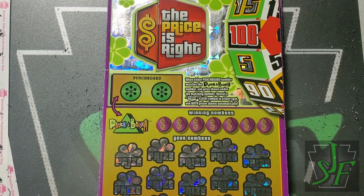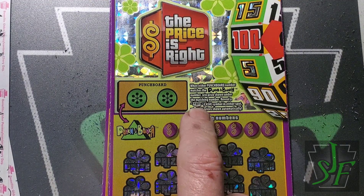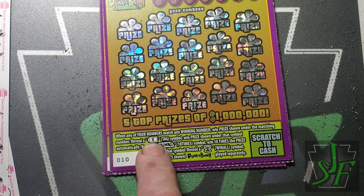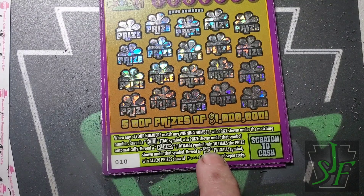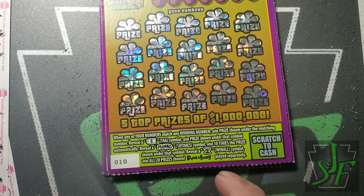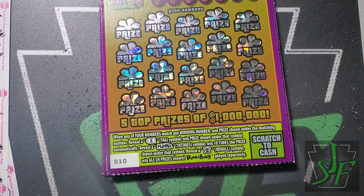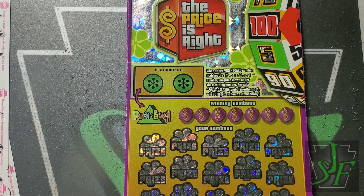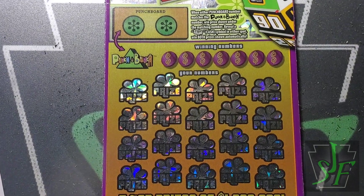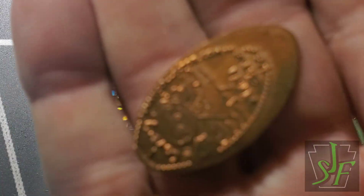This is the section where you can match the punch-a-bunch number or find a cash symbol to win both prizes and earn a bonus. Down here on the ticket you can get a price tag to win the prize, a Plinko for ten times a win, or a podium — everybody told me it was a podium and I finally figured it out. The punch-a-bunch is played separately, so if you win it doesn't multiply by ten times.